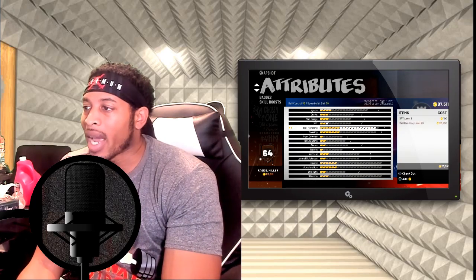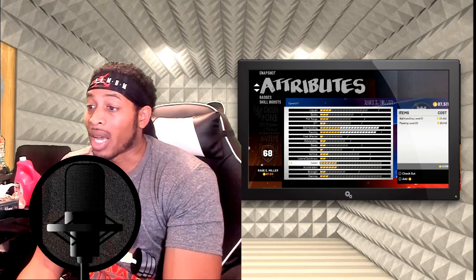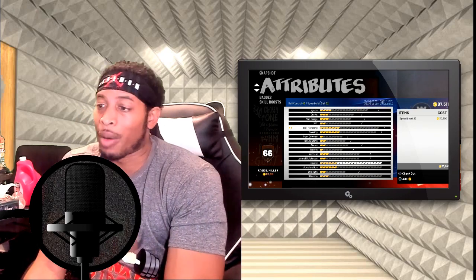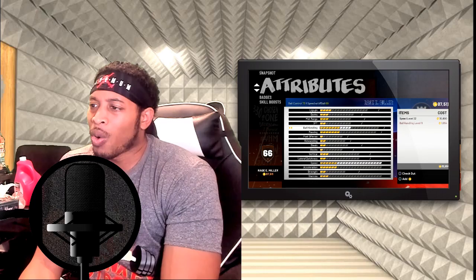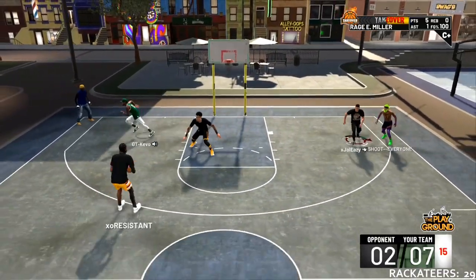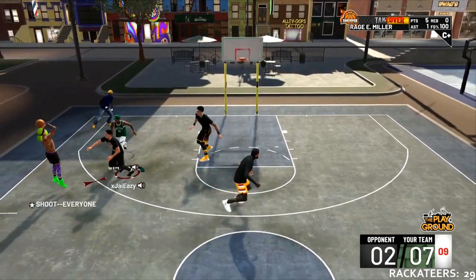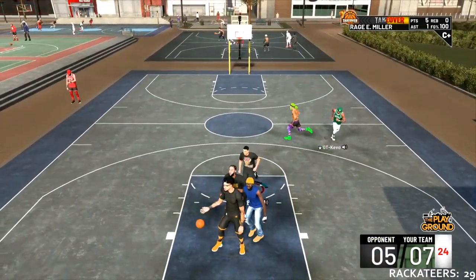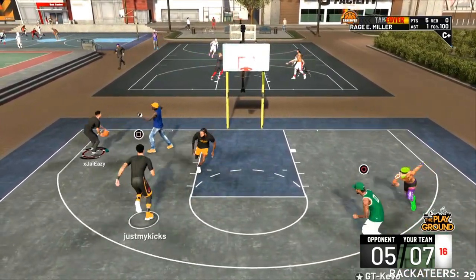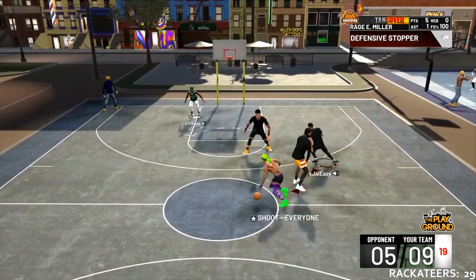If I max out ball handling and passing and then go max out speed, watch what I get — we only get three points for it. Whereas if I take down ball handling and take down passing, we're getting six points for it. So this is what I'm saying: we're allowed to put these attributes together the way we want to. Jay Fox would have already had the last point in strength and may have been a 99 way before anybody else, and he still would have had cap breakers to go through. That's why 2K is doing what they're doing — they don't want you to be able to jump over cap breakers.